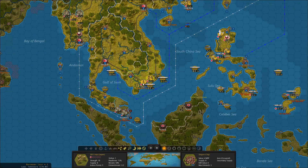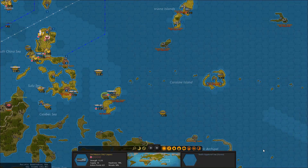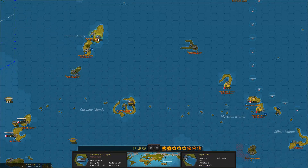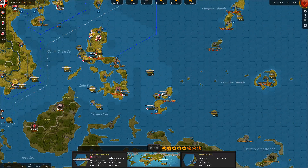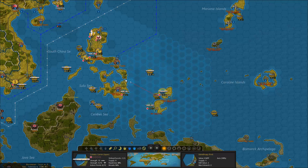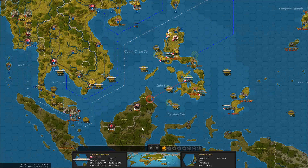I've got these guys that I can still move — I'm kind of interested to move them up here. So, more invasions are going to start soon. I've got these guys all ready to go, and I'm probably going to send these guys to Guam. We don't have the MPP at the moment to do anything else with these forces. I actually want to move these guys up here because I want to start targeting the units down near Singapore.